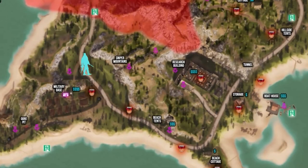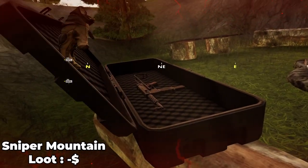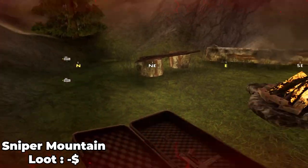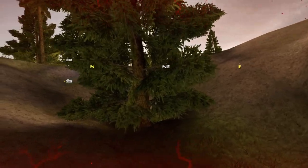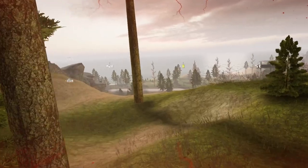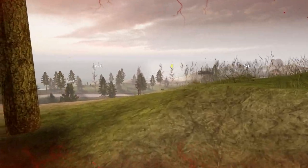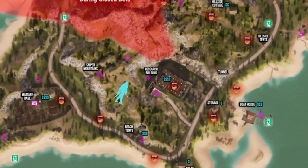Sniper Mountain doesn't really have much loot. There is a small camp up there with one loot box, and that is also where players can potentially spawn. There's tons of cover and multiple vantage points up here so, as the name suggests, it is a great place to scope out the land. From Sniper Mountain you can actually hit both the research building and the beach tents depending on which way down the mountain you go.